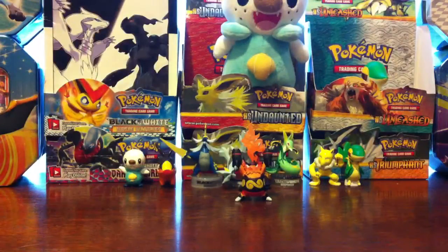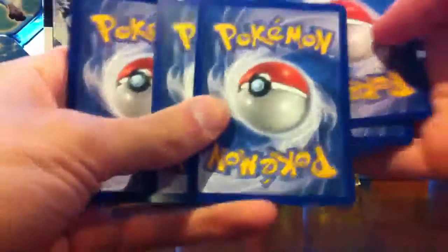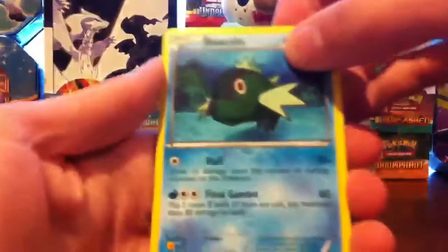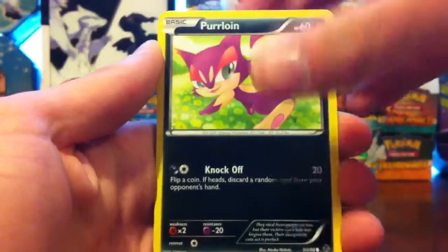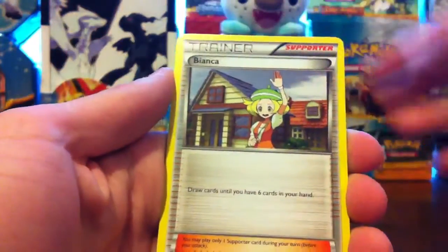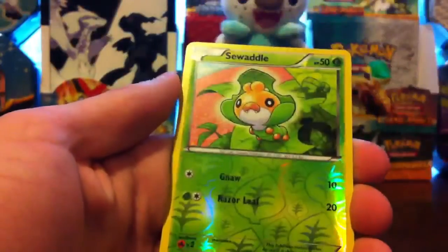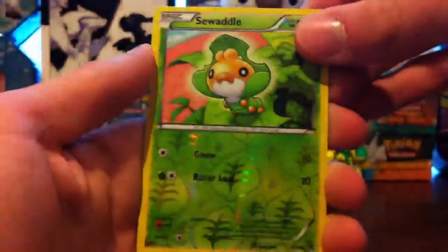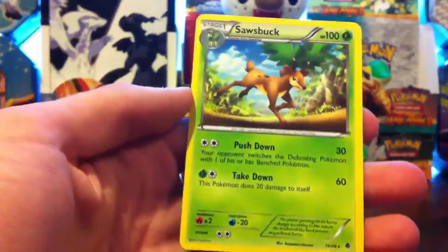I believe I've detailed what's in this set before — that's in those other two videos, so go check those out if you haven't already. Basculin, Purloin, Cubchew, Dorumaka, Ducklett, Bianca, Galvantula, Whimsicott. Reverse Sawaddle — that's a common. Nice, don't have that yet. And the rare is a Sawsbuck, which I also don't believe I have.